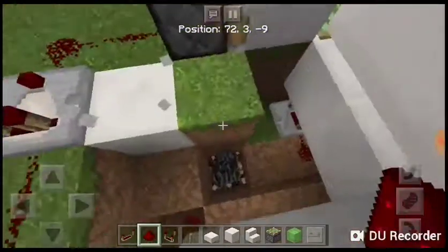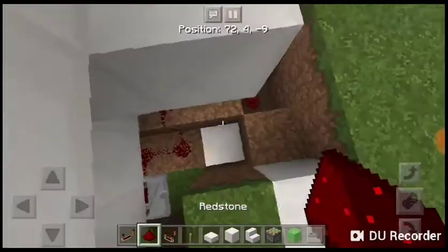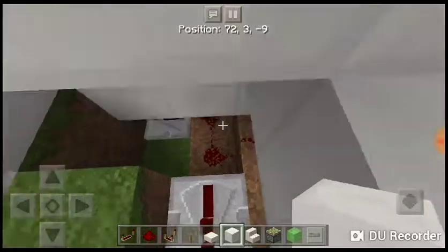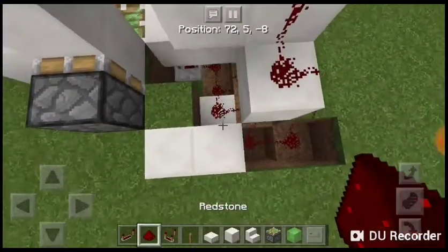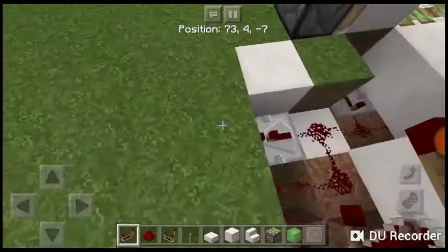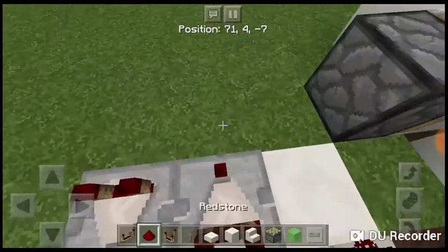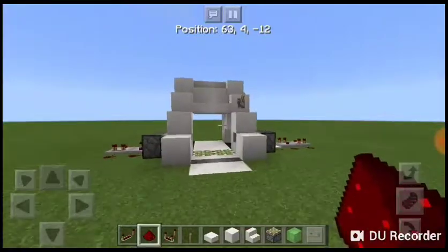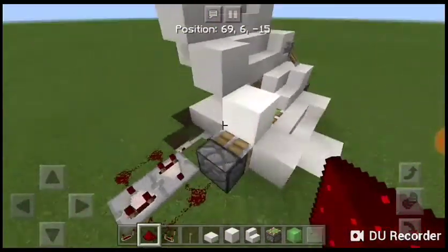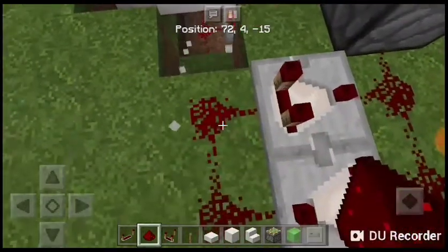We've got to move this entire thing back one. Put the repeater there. Okay, I still gotta put that there. I could take away that one. I'm trying to save redstone here — I'm not playing survival, but this is for whoever is playing survival and wants to do this. That should work. Oh wait — okay, so this thing has to move there too. We gotta move this all back.